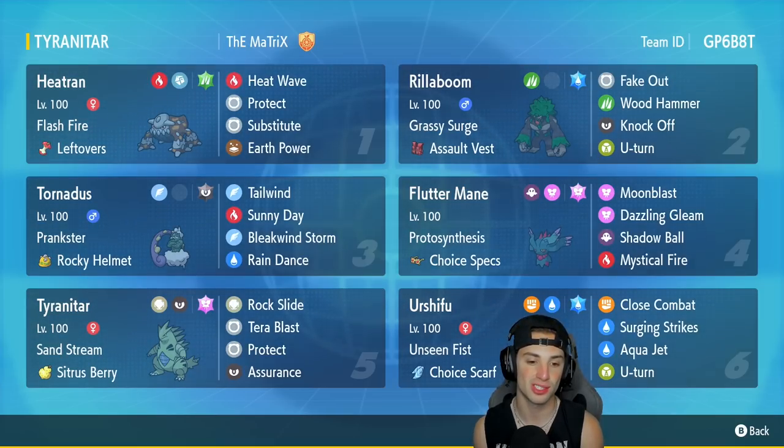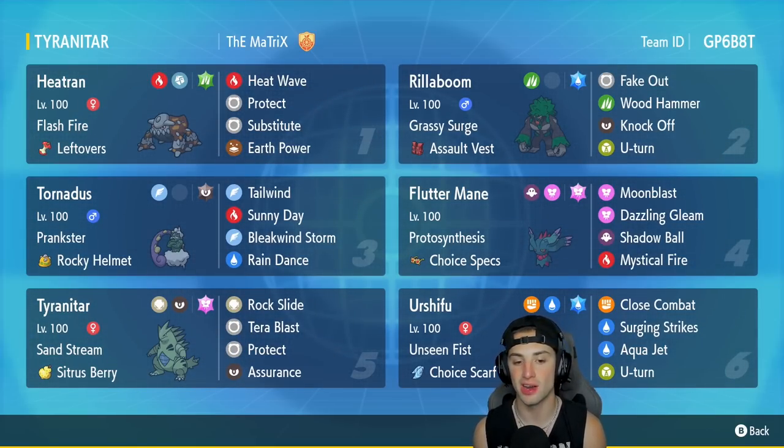In our fifth slot is Tyranitar, the star of the show — first time using it in Regulation D, so hopefully it gets some work done. It has Sandstream as its ability, Citrus Berry as item, with Rock Slide, Tera Blast, Protect, and Assurance for its four moves. In our final slot is the strongest Regulation D Pokemon right now — Urshifu, the Water form, with Unseen Fist, Choice Scarf, Close Combat, Surging Strikes, Aqua Jet, and U-Turn. The rental code is in the top right corner.